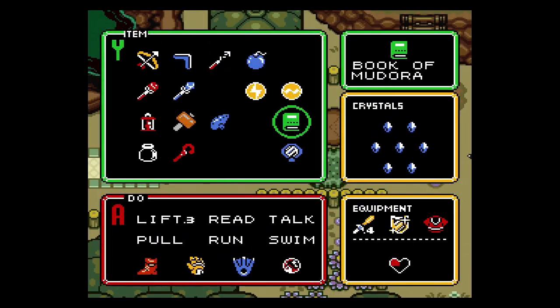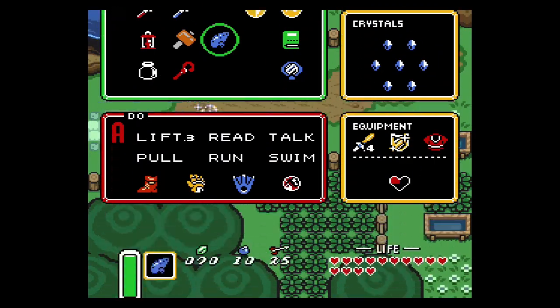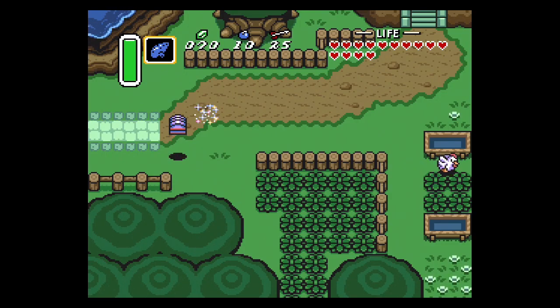You cannot run with this chest in tow, otherwise it will just sit there. That said, you can use the flute to warp while you have the chest. We're going to use the flute to warp to point number four, which is Link's house.